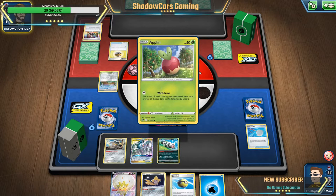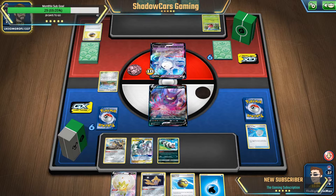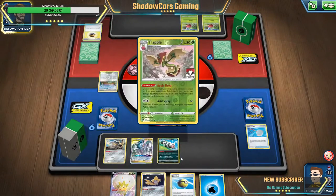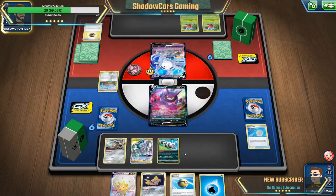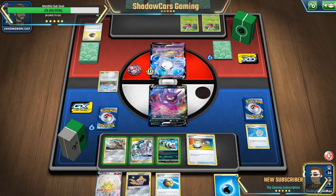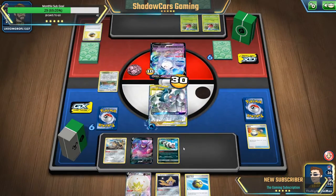Okay, he's gonna try to withdraw, I'm sure. There's a kind of water energy, so that's good. I have one research so I can put an energy down, quick ball the Jirachi away, try to get a Zacian in. Okay, looks like he's relying on a lot of luck. We'll go ahead and switch, put an energy on him, that's fine.